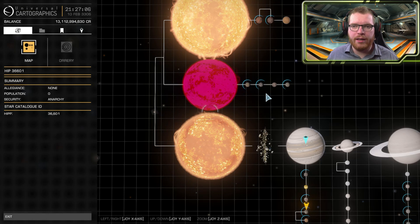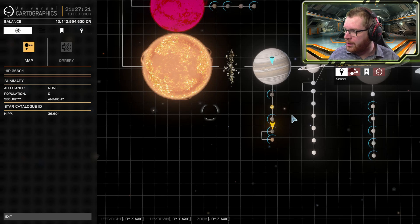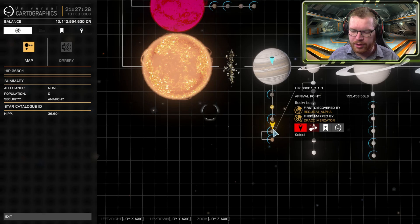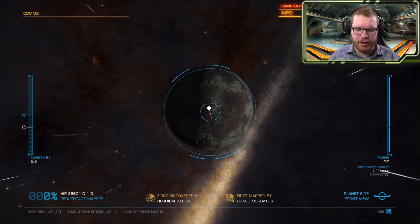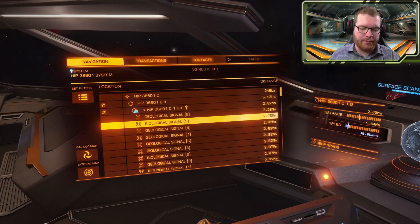Once in system, head to the planetary body listed in the description. All of them are quite far from the main star — often 100,000 ls plus — so there will be some travel time. In my case the next material on my list is ruthenium, so I'll be heading to planet C1D which you can see I have marked here. Once you arrive, map it with your detailed surface scanner. You will see the planet has multiple geological sites but also biological signals — the crystal shards are for some reason categorized as biological, not geological, so head to any of the biological sites.